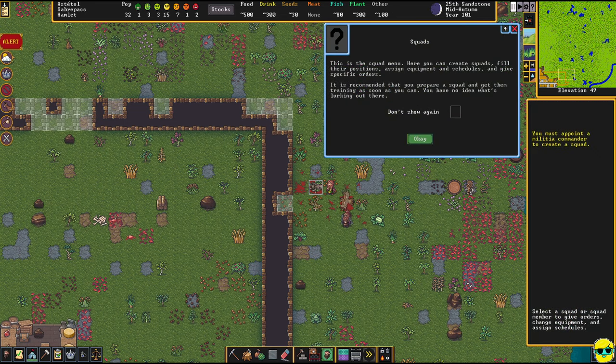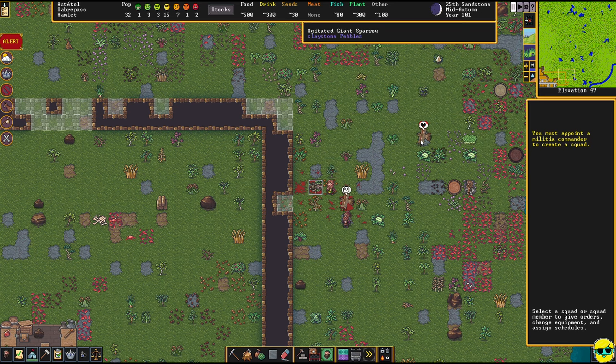In order to equip our dwarves, we're going to need to make a squad. You push Q to open up the squad menu. Because it's my first time doing it this game and I've got tutorials turned on, it pops up and says 'squads — this is the squad menu. Here you can create squads, fill their positions, assign equipment and schedules, and give specific orders.' So we're going to make a squad just to fight off stuff like this. But to make a squad, we have to promote a militia commander.